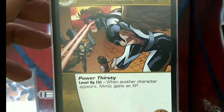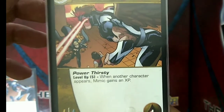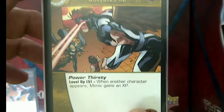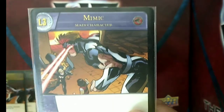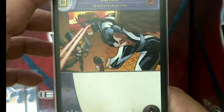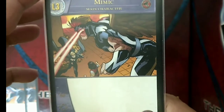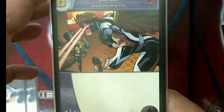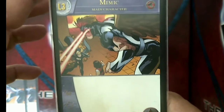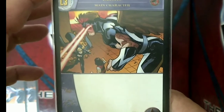Mimic's level 2 stats are 4 attack and 4 defense, still with 4 health. When he gains enough XP from Power Hungry, he transforms to his final form — level 3 — at 6 attack and 6 defense. He has a blank text box at level 3 because he gains whatever level 3 powers his Absorption History main character has. We will not reveal the 3 main characters in his absorption pile until the end of this video, where we'll discuss how the Mimic Quick Kill works.